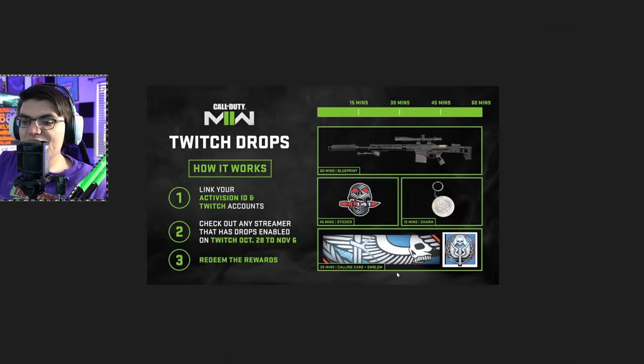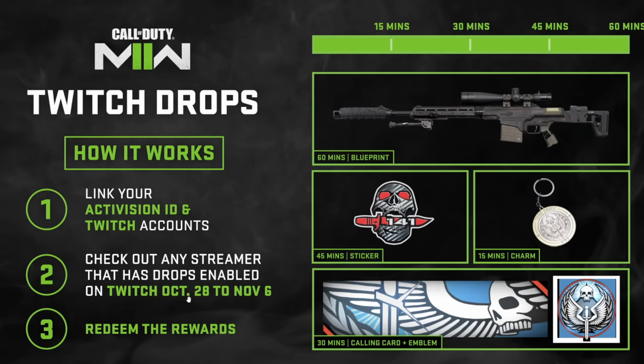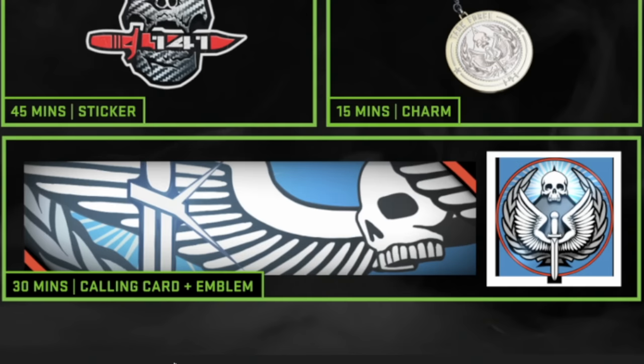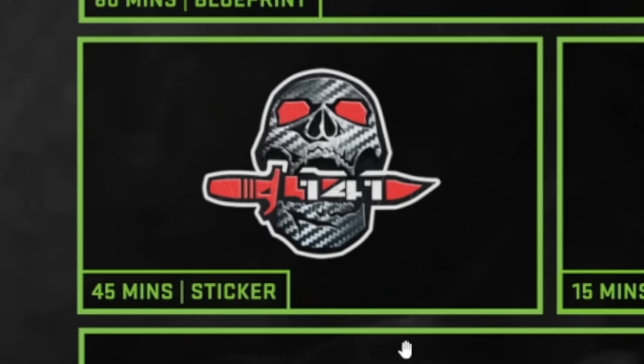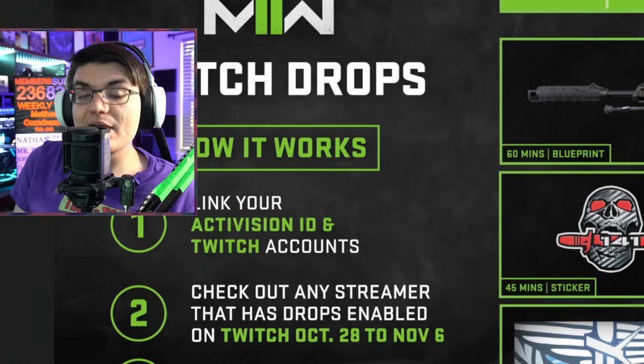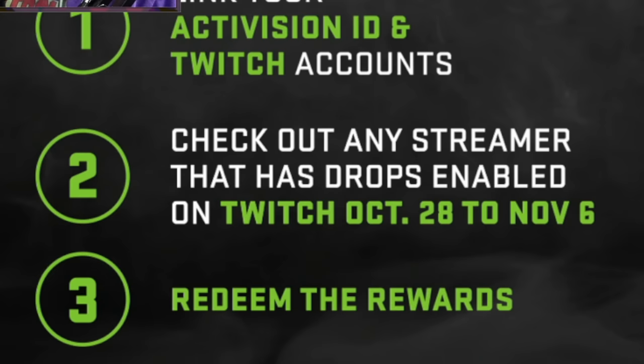Then we've got the Twitch Drops promo, and this one's cool because you don't have to buy anything — it's completely free. All you need is a Twitch account, link your Activision ID, and watch a streamer with Twitch Drops enabled between October 28th and November 6th. At 15 minutes you get the Task Force 141 Charm. At 30 minutes you get the Task Force 141 Calling Card and Emblem. At 45 minutes you get a Carbon Fiber Skull with a red knife that says 141. At 60 minutes you get a Sniper Blueprint.